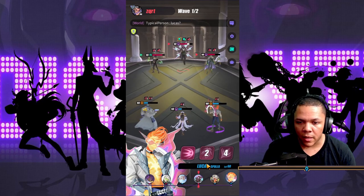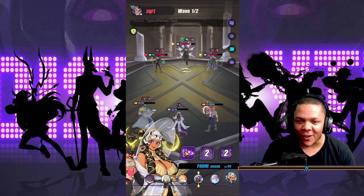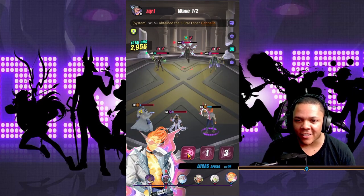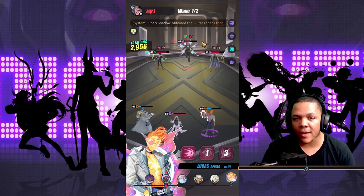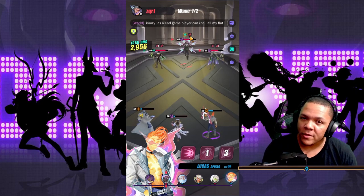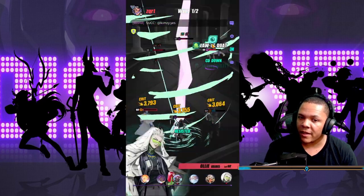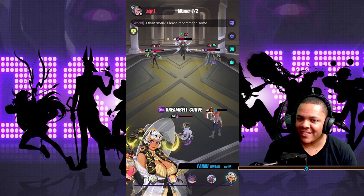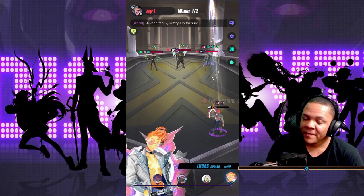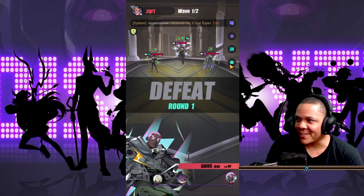Gaius is up - that's what we don't want. We don't want Gaius awake. Ollie is next... actually this guy is next. Let me see if I can recover. How is he getting these off every single time? This is honestly crazy. The sword avatar is only 25% but this guy has counter-attacked me every single time.